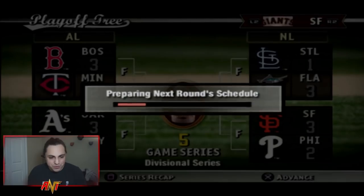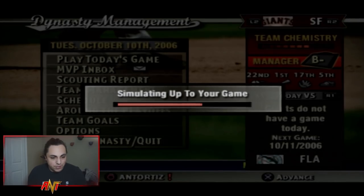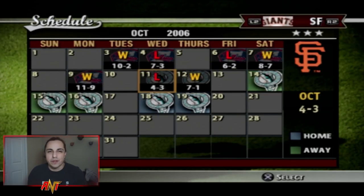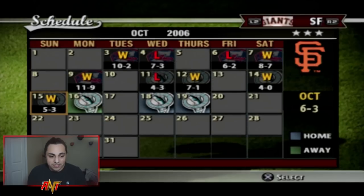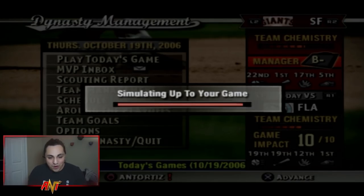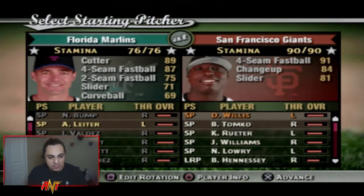We're facing the Marlins — the same team that beat us last year. We sim games and go back and forth: we win 7-1, then it's tied in the series at 3-3. We go up 2-1, win one more — then we lose two straight. It comes down to a winner-take-all game to go to the World Series.